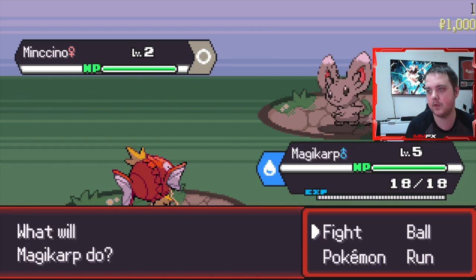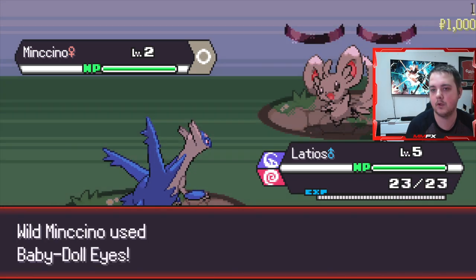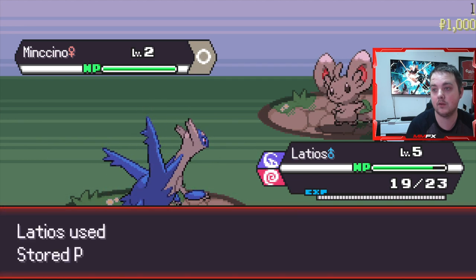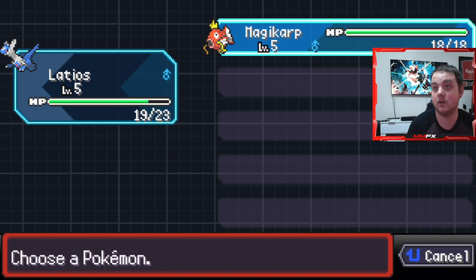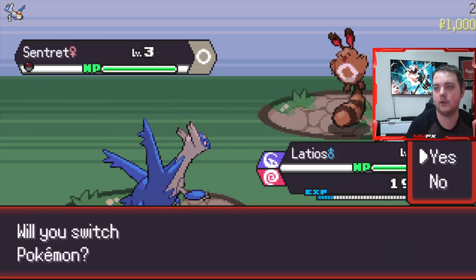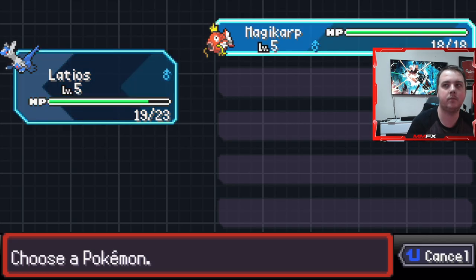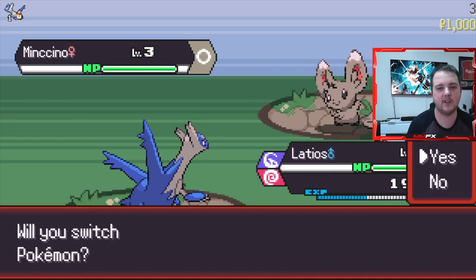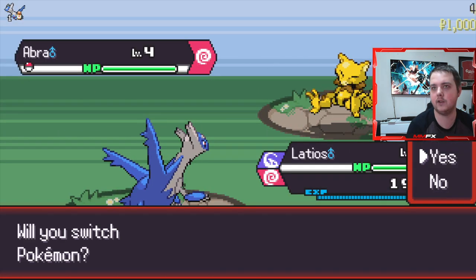We're going to need Latios out - Dragon Dance, Dragon Dance again, Stored Power... wow, okay. I have only just realized that when you gain attack stats via things like Swords Dance, they last until a trainer battle, which I didn't know. Archer Legion was the reason I found that out. Let's do Dragon Dance on that one.